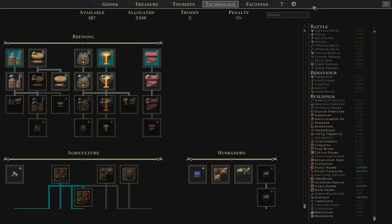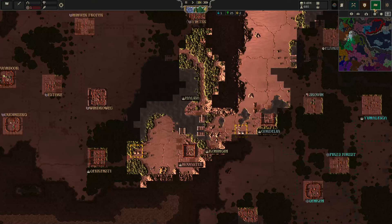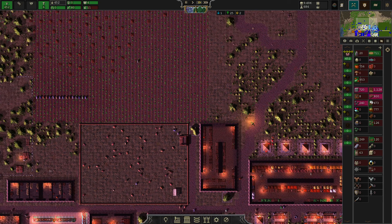At the rank of the quarry, we gain the ability to build administrations and embassies. That is the point where we can start playing the big map. Currently we cannot do that yet. Without administration you cannot really interact with your environment.